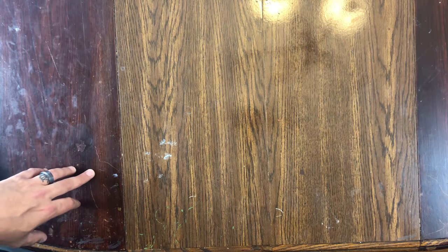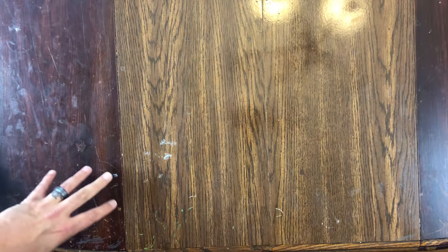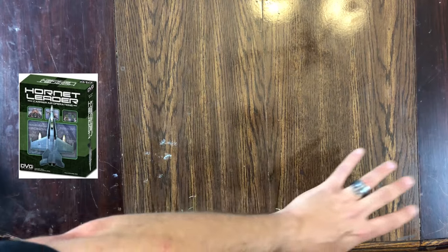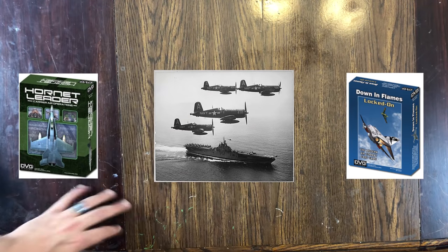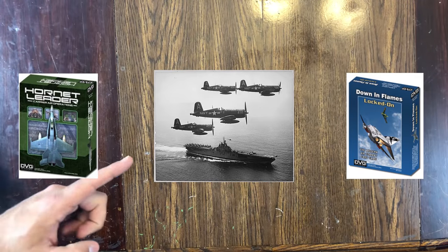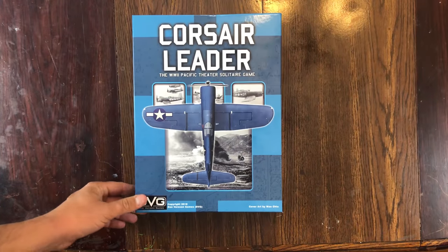Hey guys, welcome back. It's your favorite Gimp with a Limp, and I have a little question for you all today. What do you do if you want to take and play a little Hornet Leader, and you have a little Down in Flames, but you want to mix in just a little bit of World War II right here in the center? Well, in that case, you're going to end up with Corsair Leader.